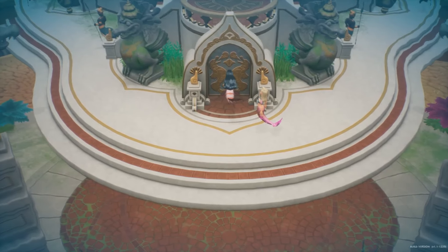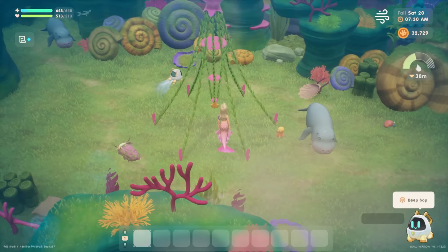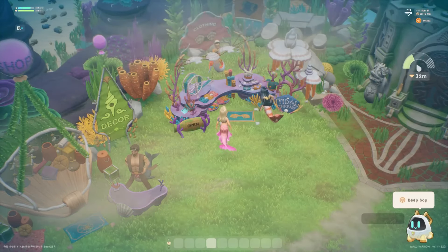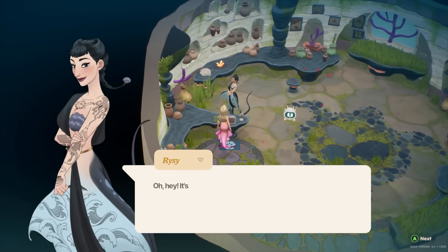Live alongside the Merfolk with your own underwater farm, complete with unique ocean crops and adorable ranch animals. Help rebuild the Merfolk Kingdom, introducing new shops, magical quest lines, and aquatic friends to meet.